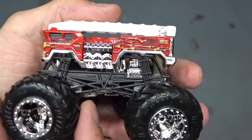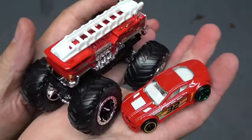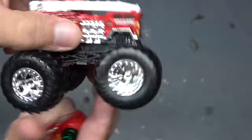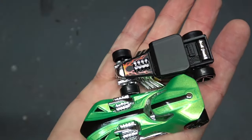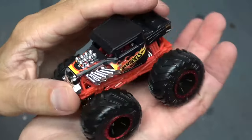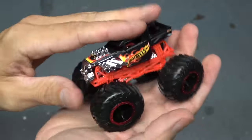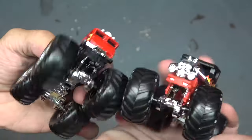Whatever. Here is the five alarm truck that comes with it along with the torque twister. I don't know why. I mean, we get a shark wreck, a twin mill, and a bone shaker — I don't know why we don't get a five alarm. Right here we have the bone shaker. I do believe it is a standard bone shaker along with the five alarm — I think they're both standard.